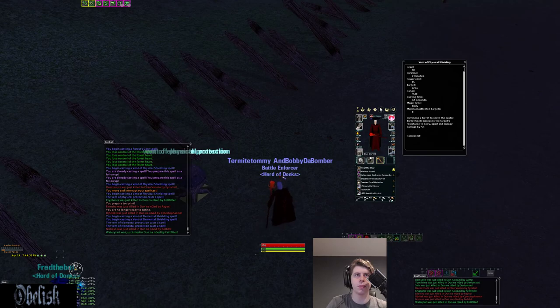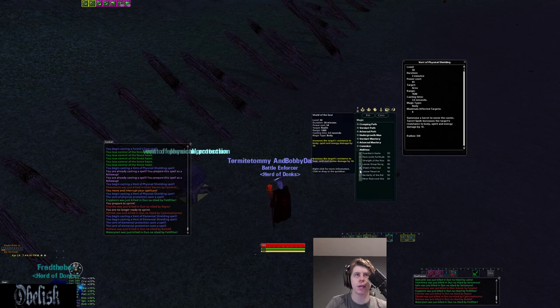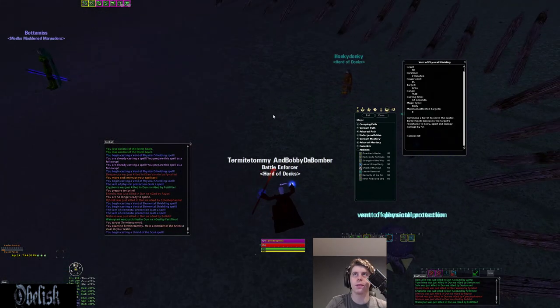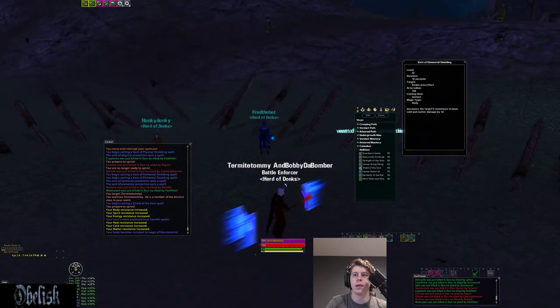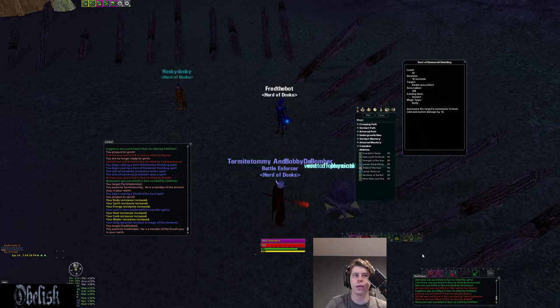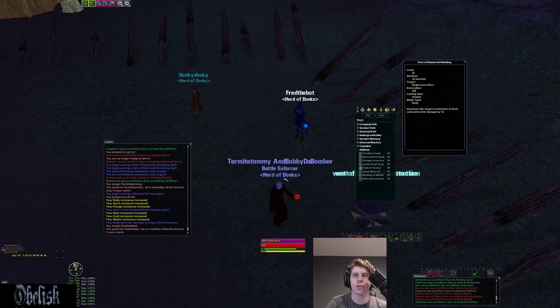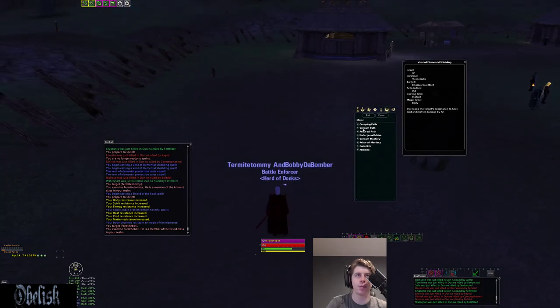Things like Ring of Azure — you use a magic charge on those. I cast these on myself, and yeah, they're not stacking with our CL buffs. So you're probably going to have CLs up or resist buffs from a Druid or Warden, so you're probably not going to be able to take advantage of those.